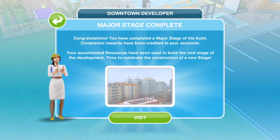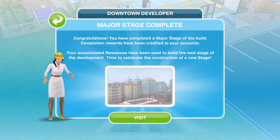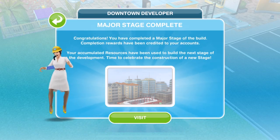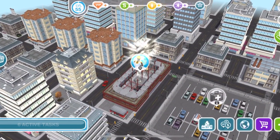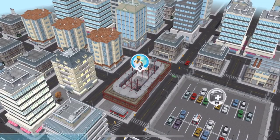Major stage complete! Congratulations, you've completed a major stage of the build — completion rewards have been credited to your account. A little celebration with fireworks. The Candlelit Fork restaurant granite permit has been issued, so we've got a 24-hour granite permit for somewhere else in Simtown.